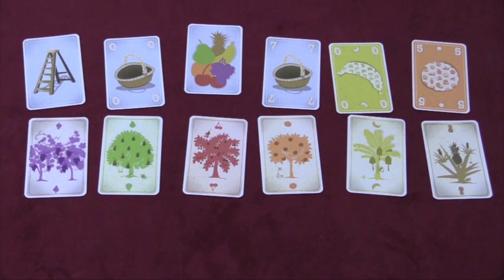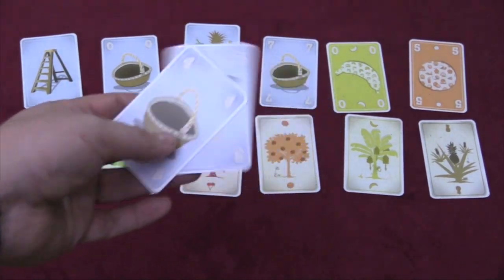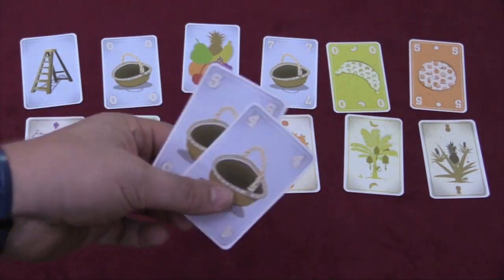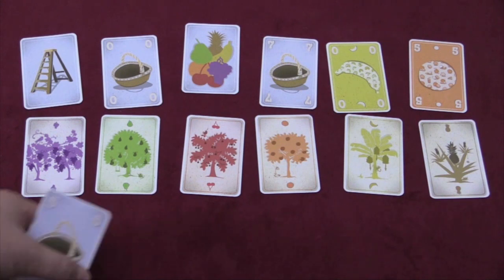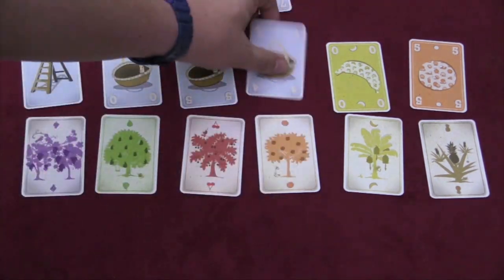After all the fruits have resolved, then baskets go. Baskets can take anything they want, although they go last, and they also go in number order. So the five basket goes first and says, I want the wild fruit. And the four basket says, I want the seven basket.